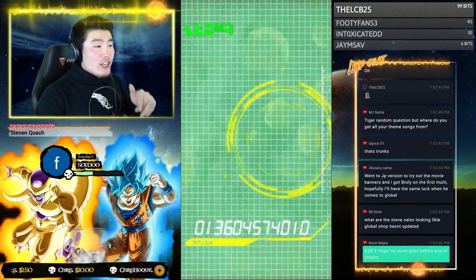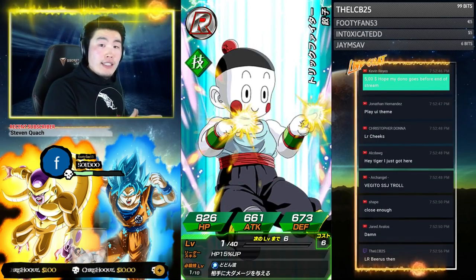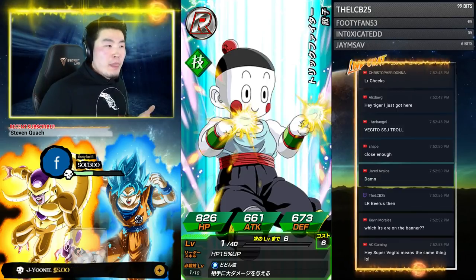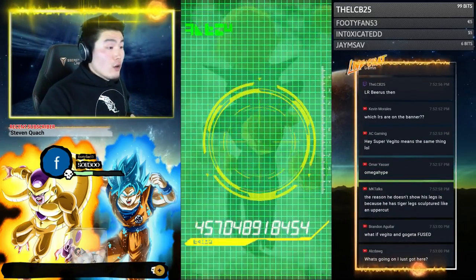I believe it's an extra 60 stones on top of the 60-stone pack, so you buy the 60-stone pack for full price and they give you an extra 60 stones — it's gonna be 120 stones for the price of 60 stones, which is a decent deal, but I was really hoping for more. I don't know if there's gonna be more, but that's the only thing I saw so far.